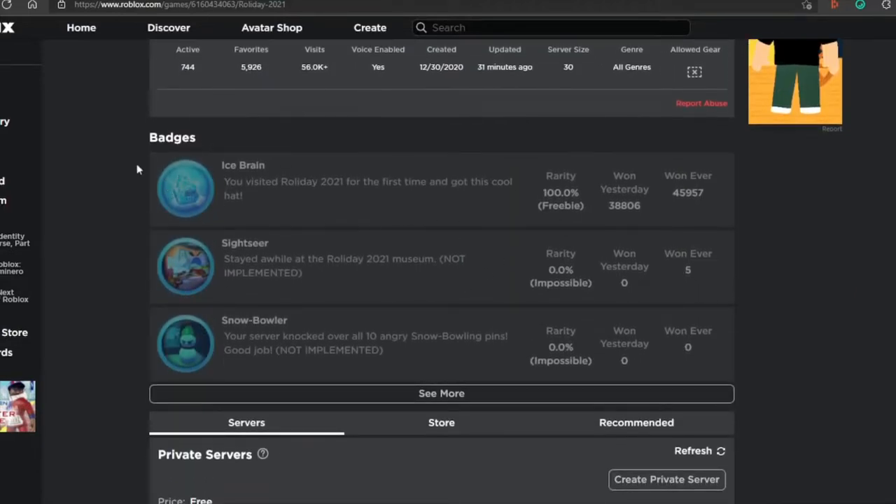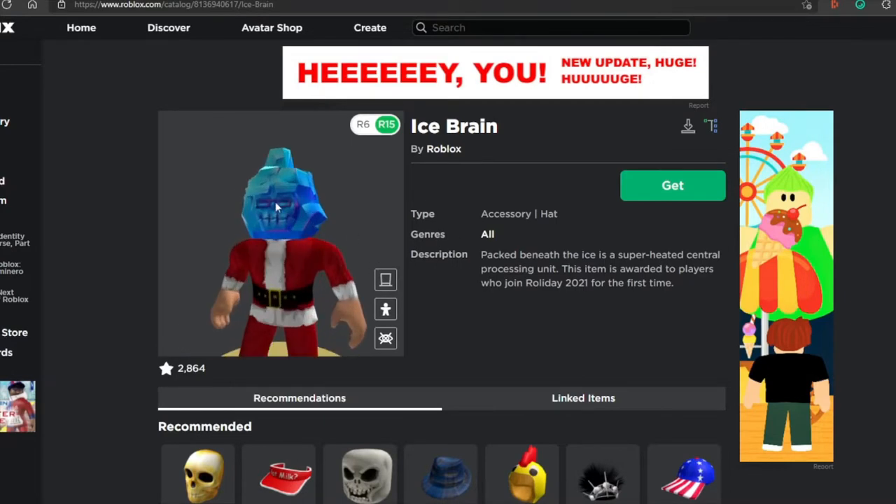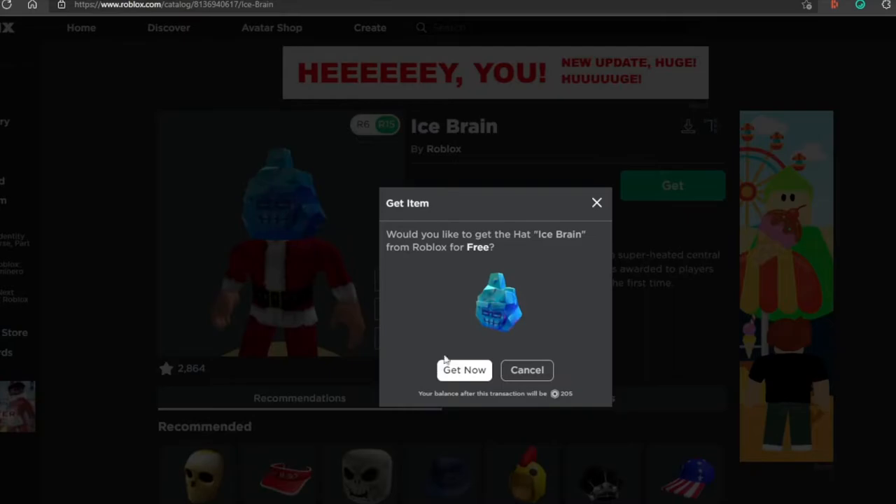Hello guys and welcome back to another video. In this video I am going to show you guys how to get this badge right here. This badge also awards you a free item on the Roblox catalog. This is the item. The easy way to get the item is to just click get for free.